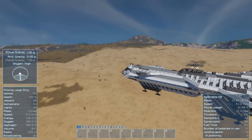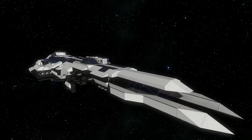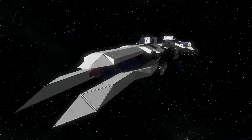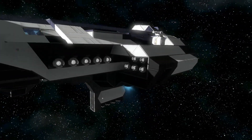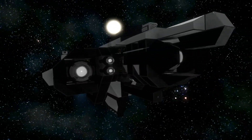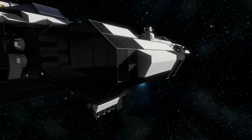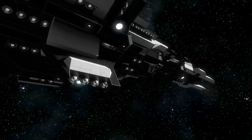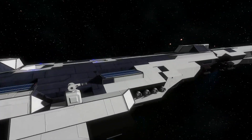Alright, let's move on to the next one. So here we have the Saboroid 2, and the title says atmospheric destroyer. But I did not load in a planet on this world, so I don't know if we'll actually be able to test its movement, because I only see atmospheric thrusters — so I'm guessing it's probably designed to be an atmospheric ship.